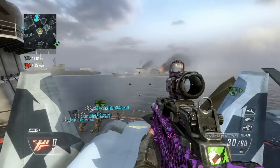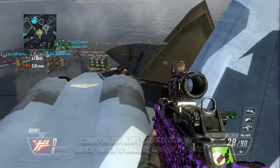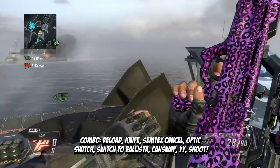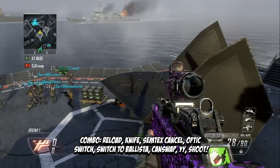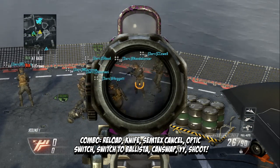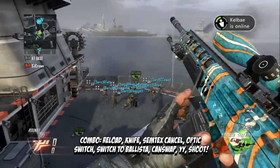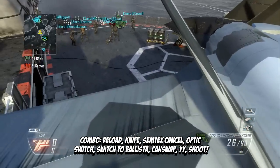Once you have that, get a cancel out for your Ballista. You want to shoot a bullet out of your Type 25, then reload, knife, Semtex cancel, NSL to the left, jump off, spin to the right. You're going to zoom in, shoot, then switch your optics and press Y, spin to the left — it's going to can-swap — and you're going to want to shoot. Pretty simple, pretty clean if you hit it online.